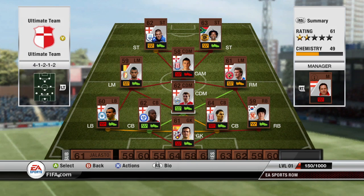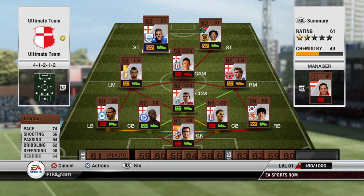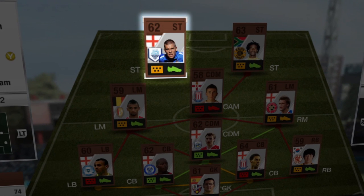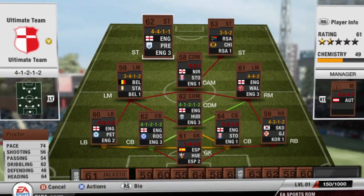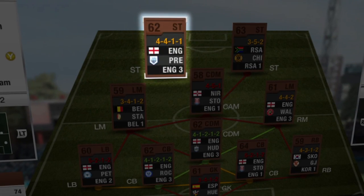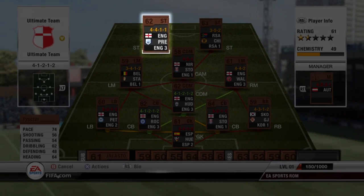Let's have a closer look at the players themselves. There are three ways you can check these guys out. By default, you'll see the summary view. Here you'll see a player's overall rating, their nationality, position and their preferred formation. The player info view shows you all that, plus a bunch of other stuff you'll need to know in order to build a team with good chemistry, such as the league they play in and so on.